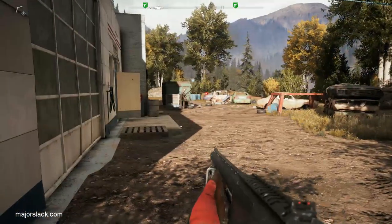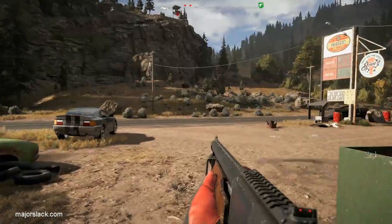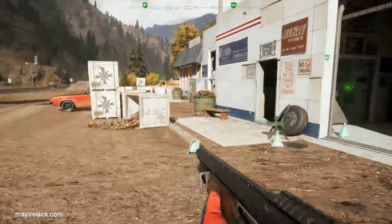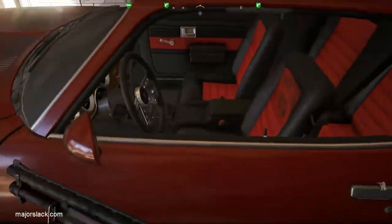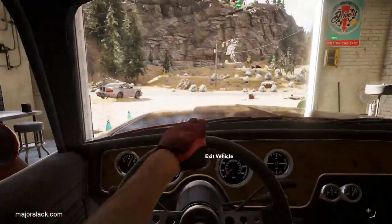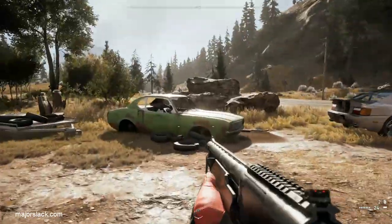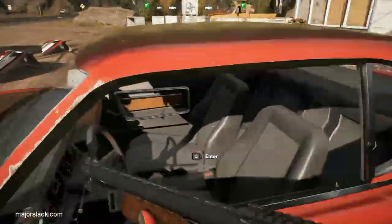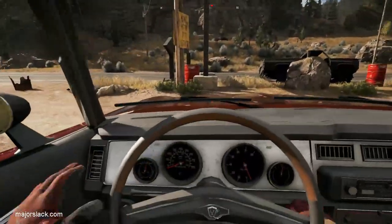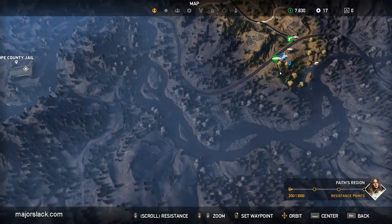According to the official game guide, all you have to do is complete this mission to unlock the 1973 Pygmalion muscle car. But I always get a little paranoid, so I like to actually get in this car to make sure it's unlocked, and then I take the other car because I believe it handles better. Next location: down west-southwest, take that road straight down.